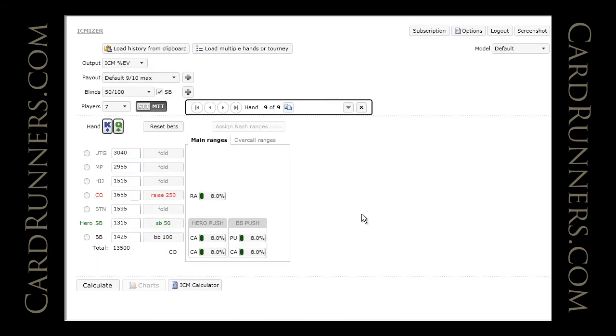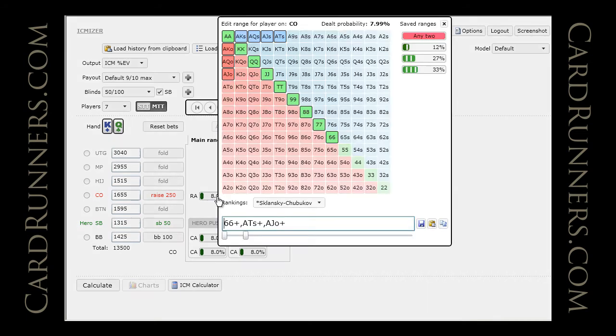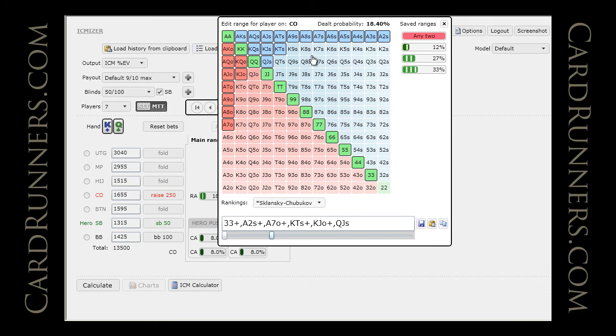Let's go back to ICMizer and find the cutoff here — he raised 250 — and give him an opening range. I certainly don't think he's going to be super tight. With an average of 18% I could see him raising a little bit more than 20%, maybe not with the weaker ace-x as much. Probably all suited aces and most broadways, maybe not the smallest pairs — those tend to be shoved by more competent players. I really don't know if this opponent is a reg or a fish; his stats seem a little loose for a reg. So maybe we can add a little bit more of these borderline hands.